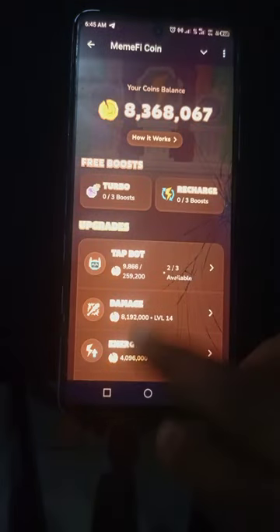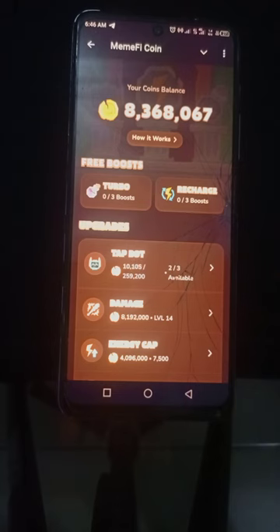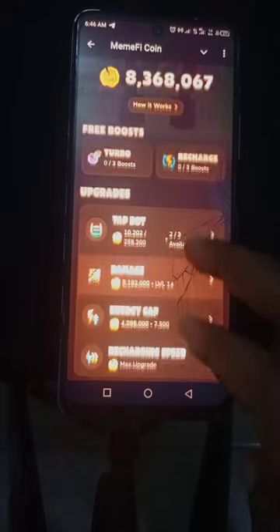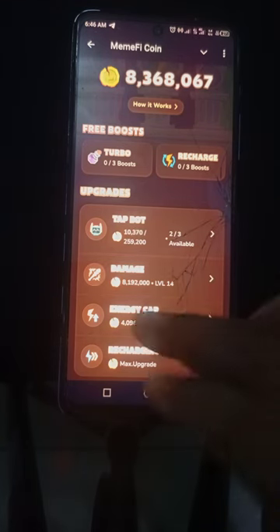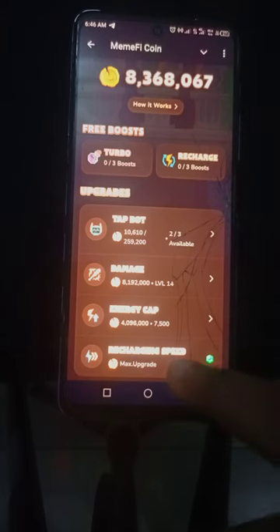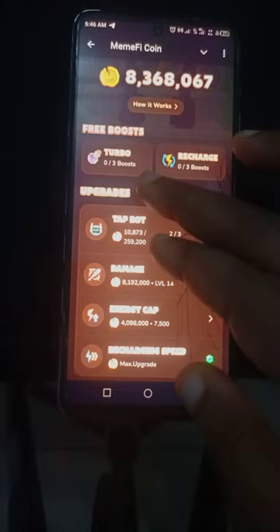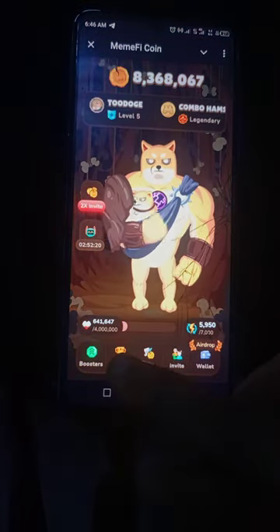Go back to booster again — you activate your bot. You buy the bot with coins; if you have enough coins you activate it and it works for you when you're not there. You also have the damage upgrade. Depending on the amount of coins you have, I don't want to buy again because I have just eight million — the next level costs eight million one hundred and ninety two thousand. The energy cap next level is four million ninety six thousand. The recharging speed — I've already reached the maximum. That's how Meme5 coin mining works.